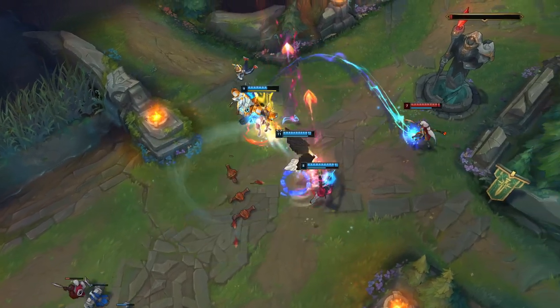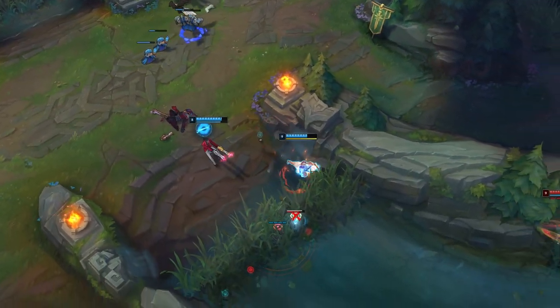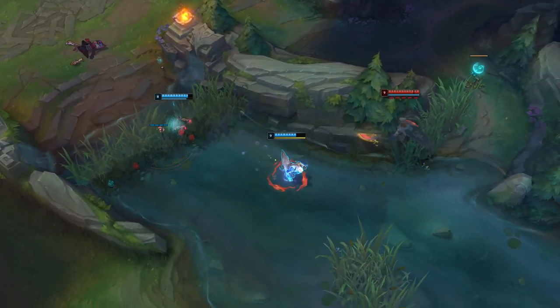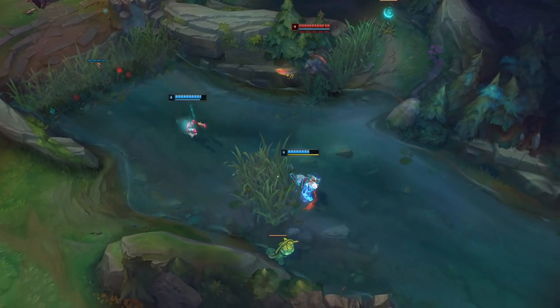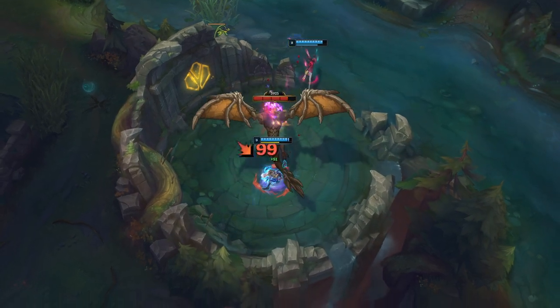But if we pair this up with either Rengar's Unseen Predator or Evelynn's Demon Shade, it becomes much easier to land a surprise stun on one or more champions. I still don't think it's as valuable as on-demand mobility and protection like Safeguard, but it has its uses where it can get the jump on a whole bunch of enemies.